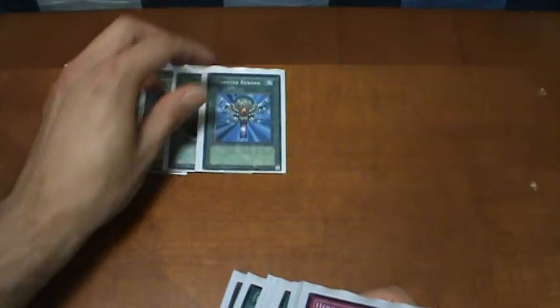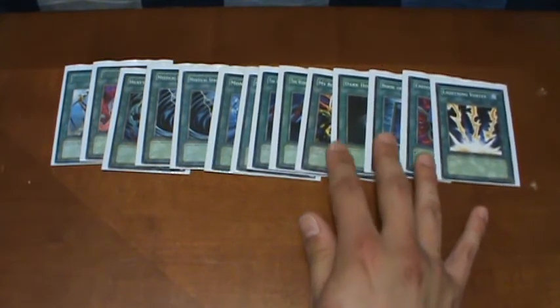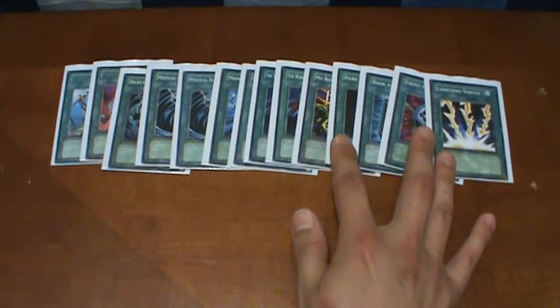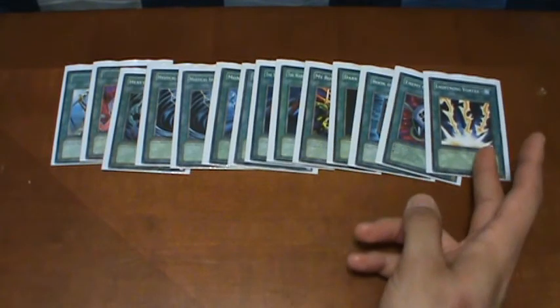Now to go into the spells and traps — slight changes in what I have. Starting off with: Reinforcement of the Army, Pot of Avarice, Heavy Storm, two Mystical Space Typhoons, Monster Reborn, one Nobleman of Crossout, two Warrior Returning Alive, My Body As a Shield, Dark Hole, Book of Moon, Enemy Controller, and Lightning Vortex. With Dark Hole and Lightning Vortex, people would often choose Lightning Vortex over Dark Hole as their destroy-monster card, but it depends on the situation. I would use Dark Hole when I don't have any monsters and some of my opponent's monsters are face down. Lightning Vortex is obviously for face-up monsters.